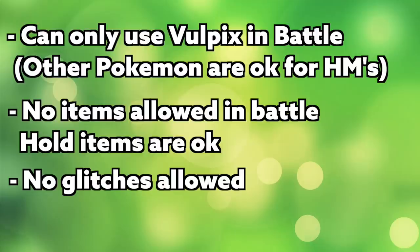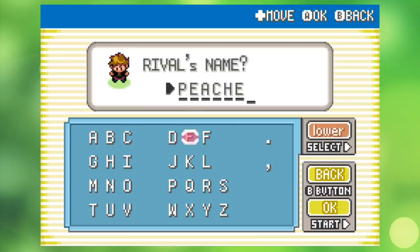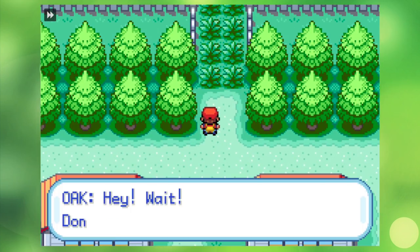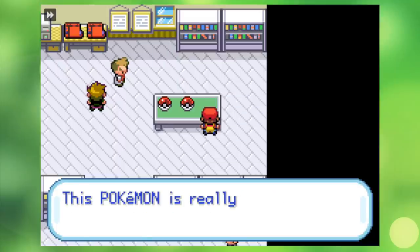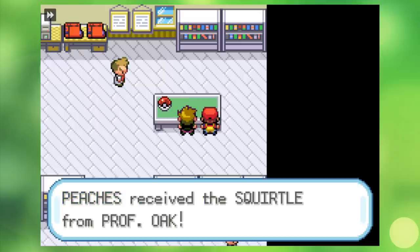Let me know if you think I will be successful in the comment section down below. I start the game off, dub myself Jay, and revive my old and best rival, Peaches. I quickly abandon my home and seek adventure before immediately being stopped and asked to choose my first Pokemon. I was able to use the Universal Pokemon Randomizer to make Vulpix a choosable option at the beginning, and I chose to have it replace the Charmander option so that my rival would still choose Squirtle, just for a little added challenge.